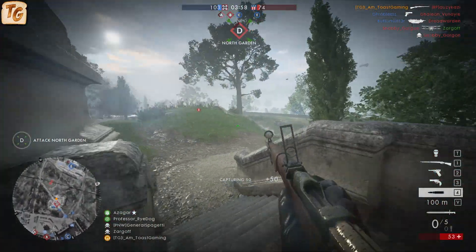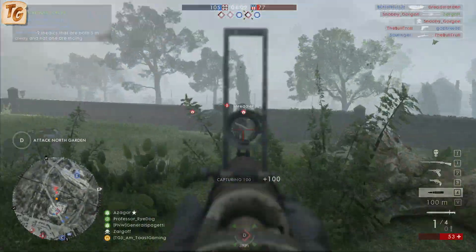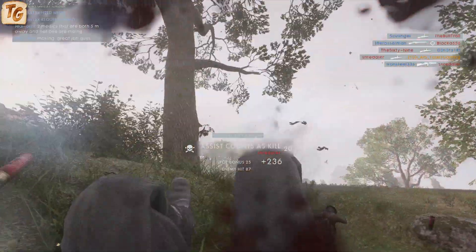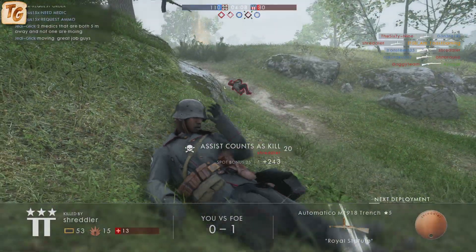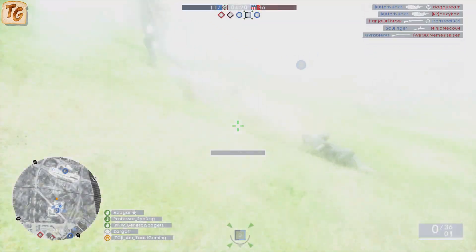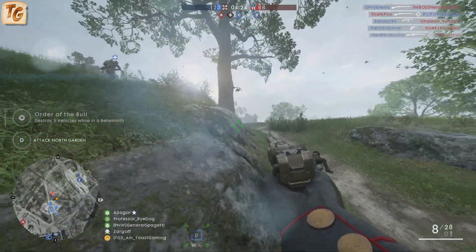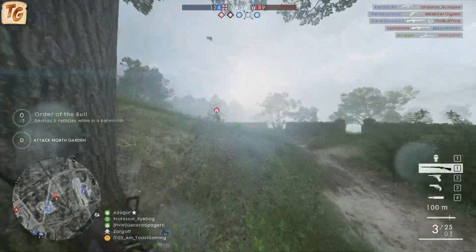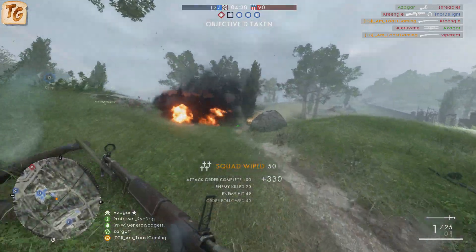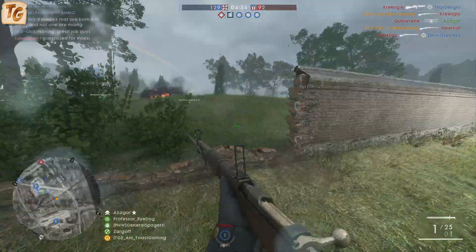The infantry variant has the best recoil decrease and spread decrease, allowing you to take more accurate follow-up shots, helping to make the best use of the weapon's higher-than-average rate of fire. The carbine variant has better ADS spread while moving, which is typical of most weapons in the game that have optical sights; however it also has the best hipfire spread of the three variants at a nearly 45% reduction. Interestingly, the marksman variant actually doesn't offer any single statistic that's better than the other two variants — it always matches the lower statistic of the infantry or the carbine variant.